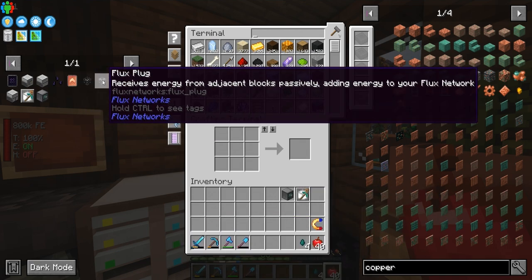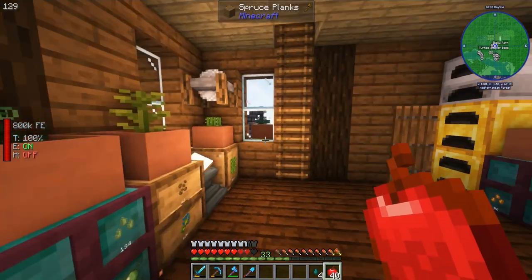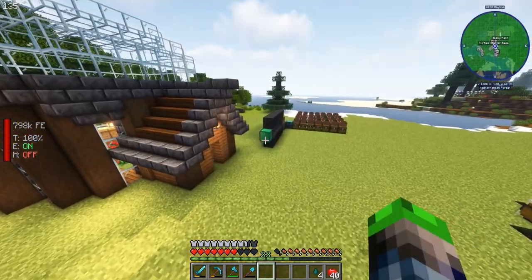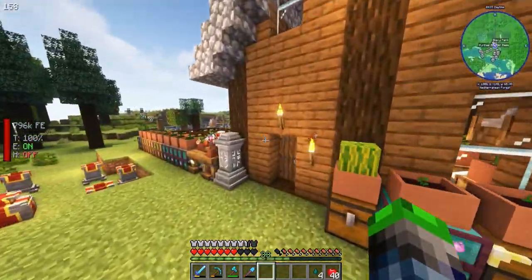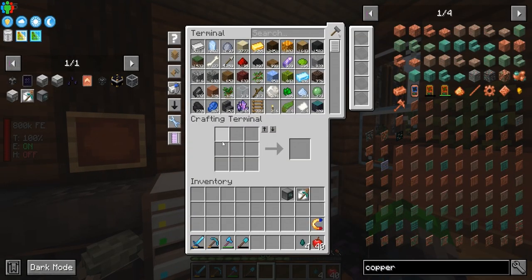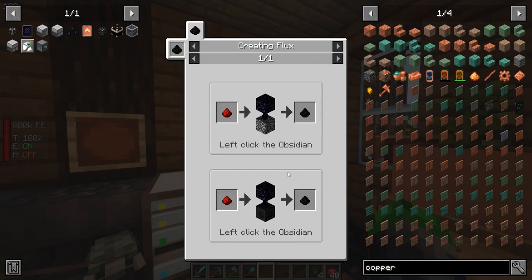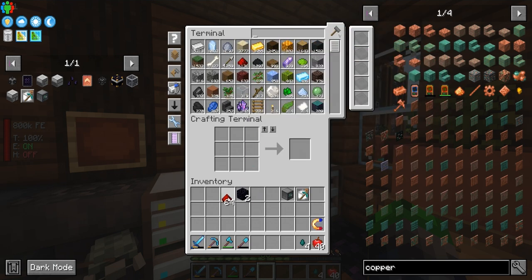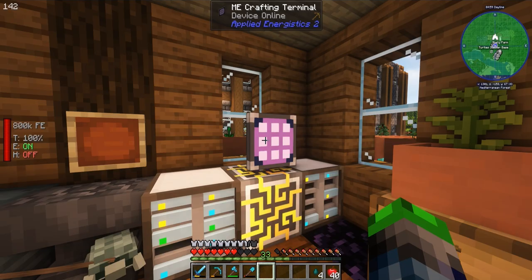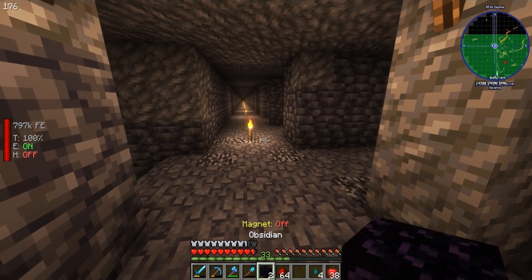We're gonna be switching to Flux Networks over the current setup because these have a limit on how much they can actually transfer unless we upgrade them. Flux Networks don't have a limit and they're rather easy to get. We need some obsidian and some redstone. Let's go down to the mine — we'll turn our magnet off.